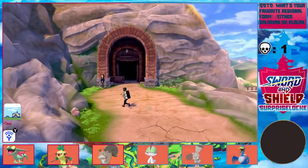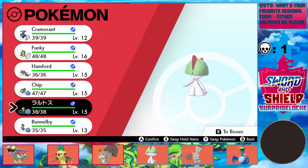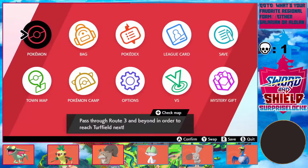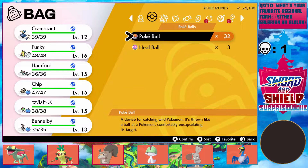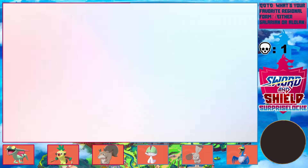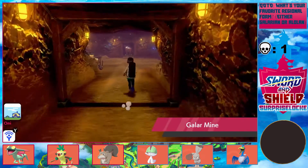Hey there, welcome back to Pokemon Shield Surprise Lock. I just got Cramorant and also Ralts. I trained up Cramorant a little bit more — well, all I did was give it the XP candies I had, but it's trained up now and a good bit stronger than it was before.